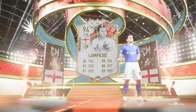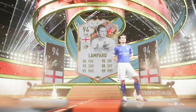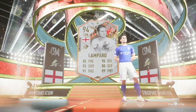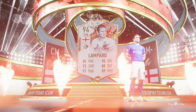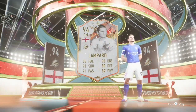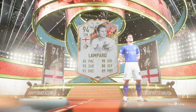So right here we got one of, if not my favorite player of all time, Frank Lampard. We got the best version of his card in this game — a 94 rated center mid Trophy Titans icon Frank Lampard, who has 85 pace, 93 shooting, 91 passing, 90 dribbling, 80 defense, and 89 physical.